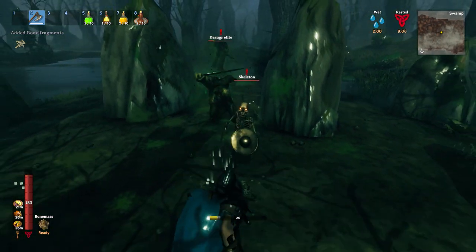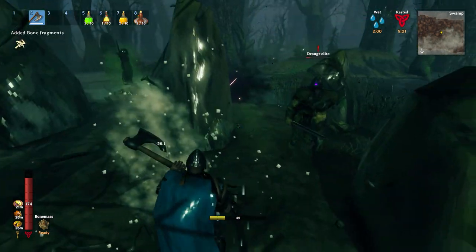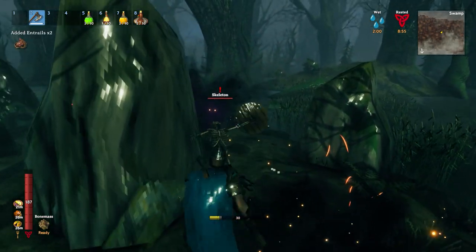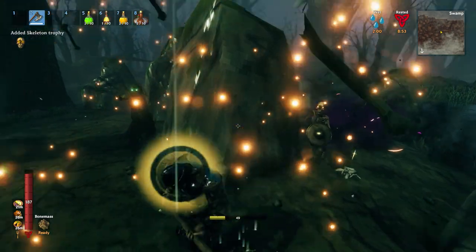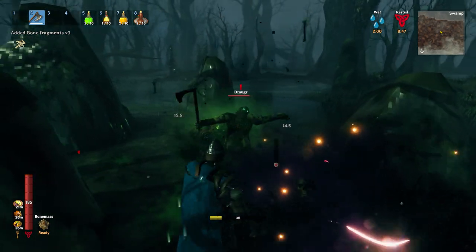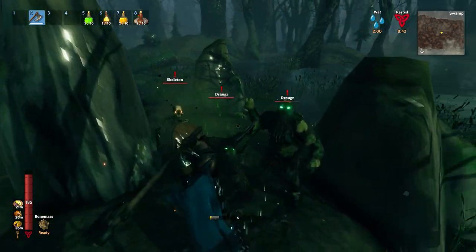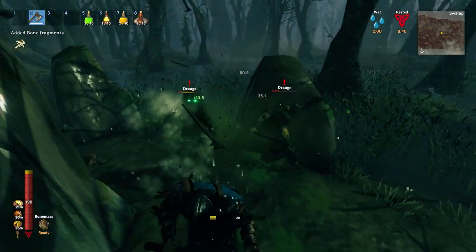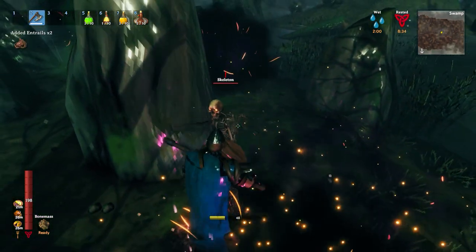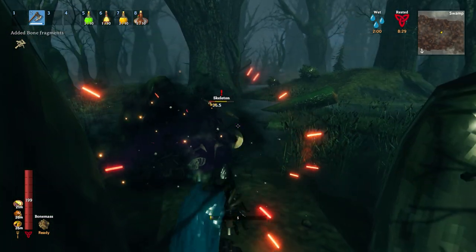I'm starting to like how it swings. It is slow, and right here I'm using the poke — the middle mouse click or the secondary attack. It's a good poke, and it's a fast way to do some damage. With the stats as they currently are, I'm able to do a lot of damage with even just the poke, and it staggers some enemies. But when I break out the big giant swing, while it uses a massive amount of stamina, it's a very effective swing with a very wide sweep. It's a difficult balance with stamina in these fights.